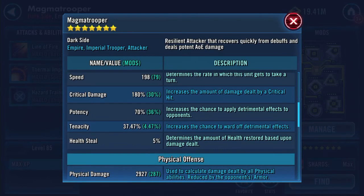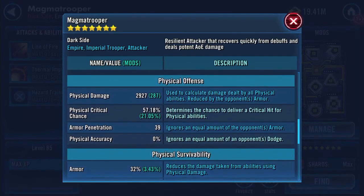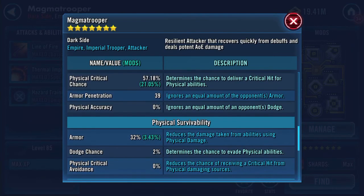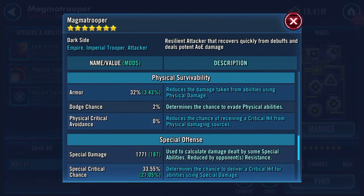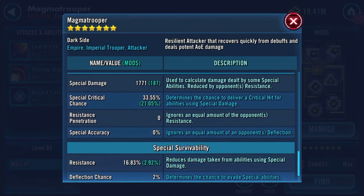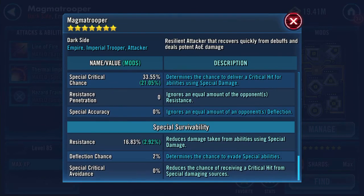Critical damage is 180%, potency 70% - wow. Tenacity, help steal 5%, physical damage 2,927, physical critical chance 57.18% - wow, ideally I'd like to get a crit damage triangle on him. Armor 32%, special damage 1,771, special critical chance 33.55%, resistance has remained the same at 16.83%.